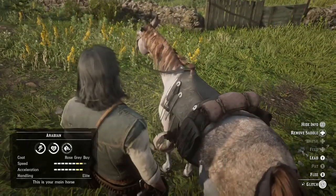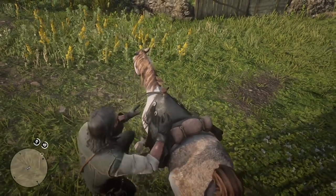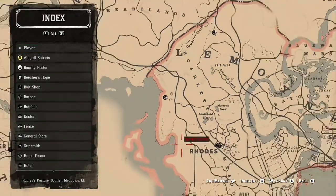In this video I'm going to show you a glitch where you can keep selling your horse over and over again. I will be using the Arabian Rose horse that I got from the Blackwater Stable because that's the horse that sells the most.